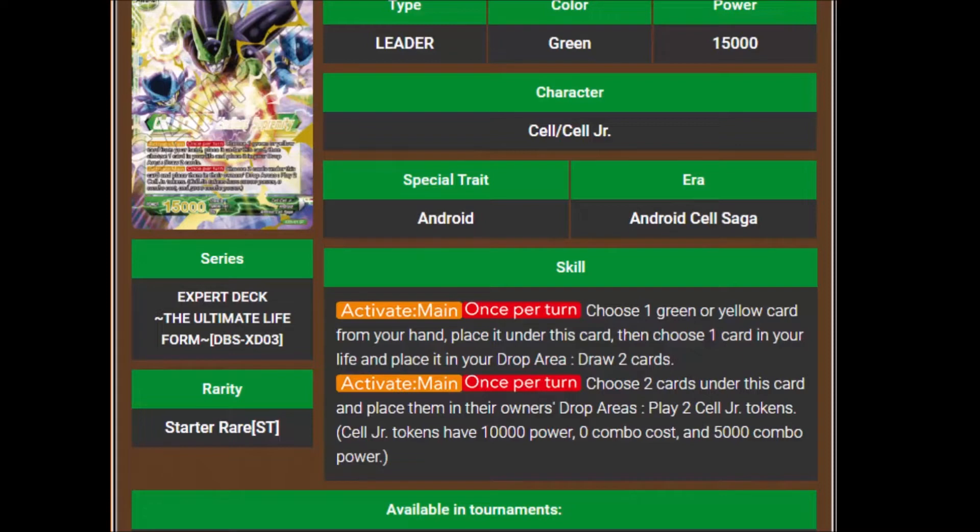I don't particularly care for that ability. If there are other cards that focus around you having Cell Jr. tokens, that's one thing. If the Cell Games Arena powers up Cell Jr. tokens or gives them crit or something like that, then that's not bad. But honestly, for what this leader does, I feel like the old leader is just better. You're still getting to draw two cards and putting cards underneath him, but the old leader also KOs your opponent's battle cards.